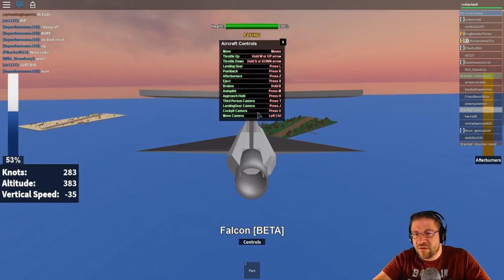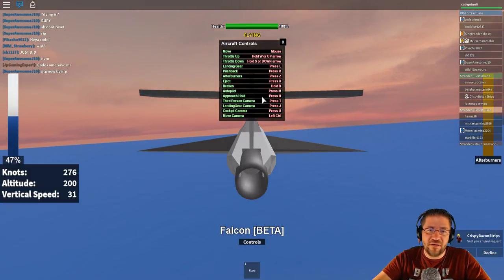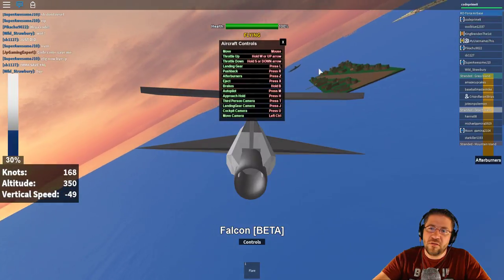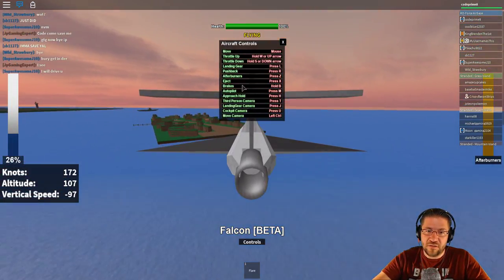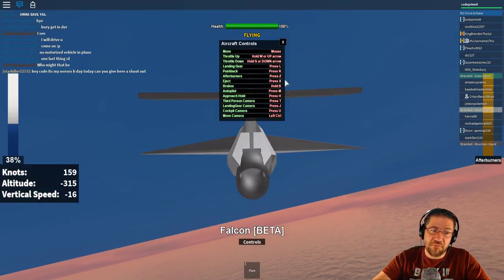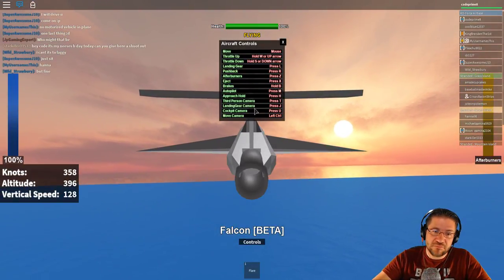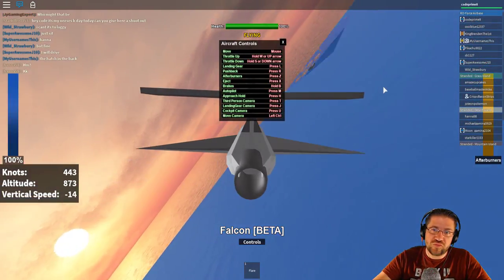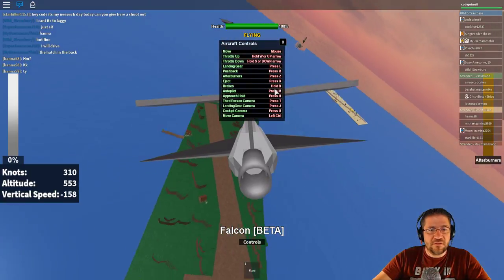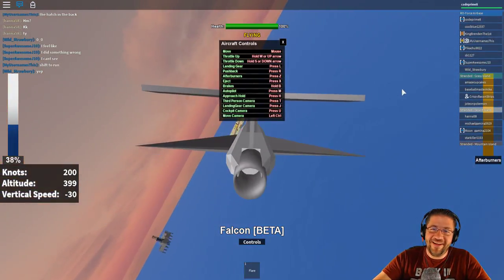So I landed at the Desert one. You have to like turn left from where I last saw you. Not the Mountain Island — you have to fly over the Row Forces base and on the other side is Desert and Grass. Whoa, we're flying in water! Well, if it's possible let's do it. Hannah, you gotta go in the back. This does not have the physics of a real plane, does it? No, no — Roblox Plane Simulator does... yet. Keyword: yet. Landing gear!